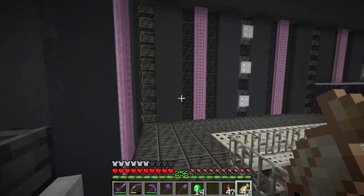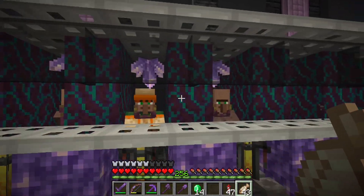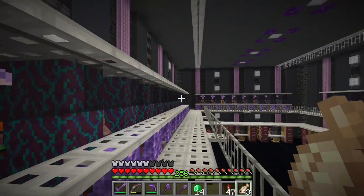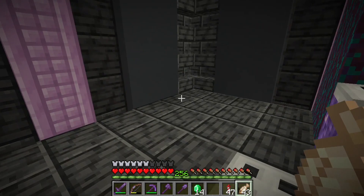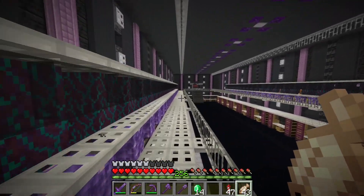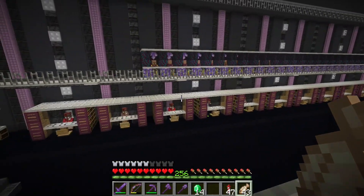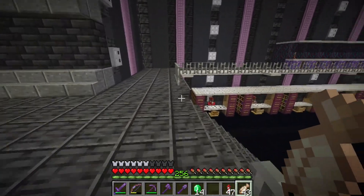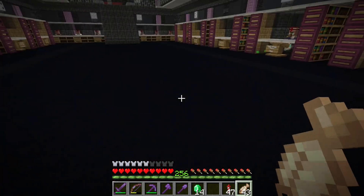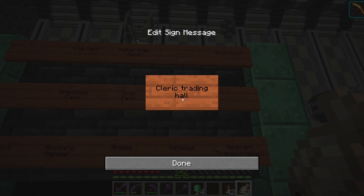Our trading hall is complete! After much wrangling of villagers, I have all of them in their respective little areas here. I have traded with all of them at least once. I have also gone through and silenced them because it's very noisy in here. In these corners I want to stack up some blocks of redstone and blocks of lapis and things like that, and probably put some storage up here for some of the other things that they trade — but that'll be something I'll work on off camera. I've been working to trade with villagers down below and just build up my emerald reserves for anything that we might possibly need. And I think we can go cross that off the board — we can cross off our cleric trading hall.